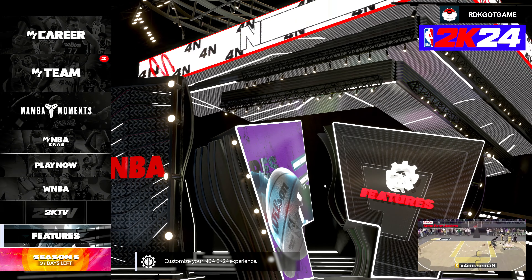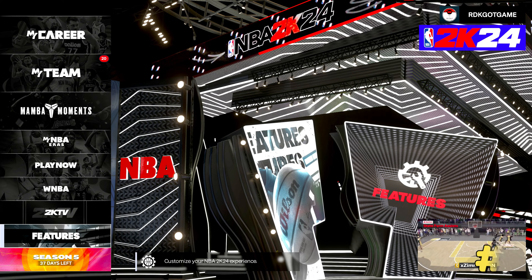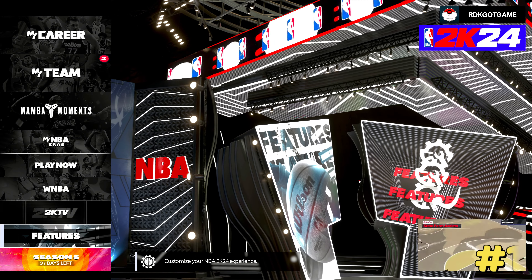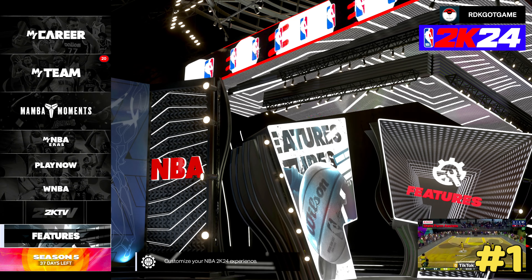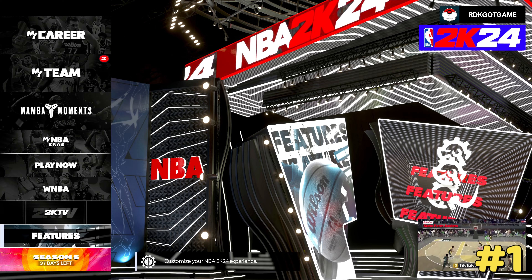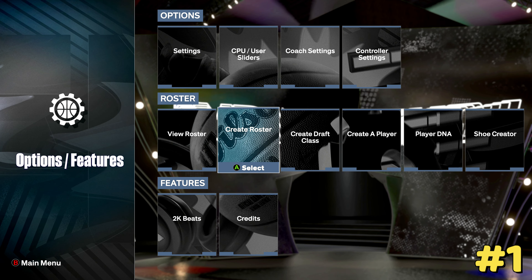The first thing on our list that I like to do on 2K, when I get bored playing MyCareer or MyTeam, is make a My League with friends and family members in it as created players. What I'd recommend doing is creating your players from the home menu — go to Features and then Create Roster.